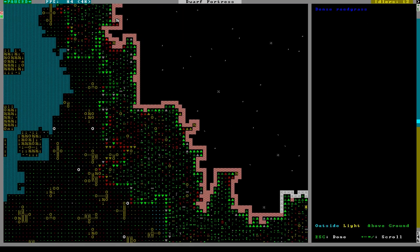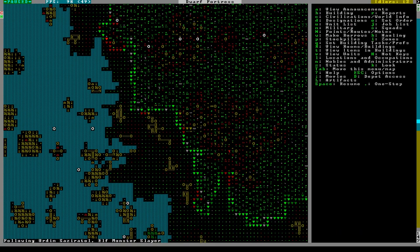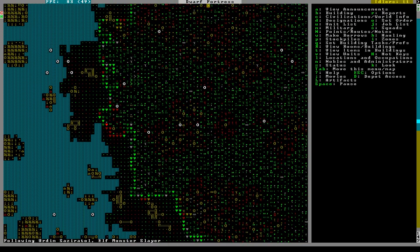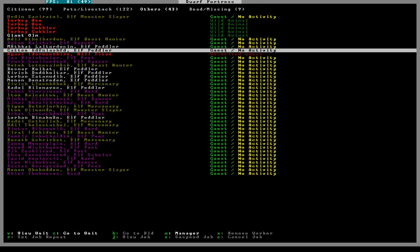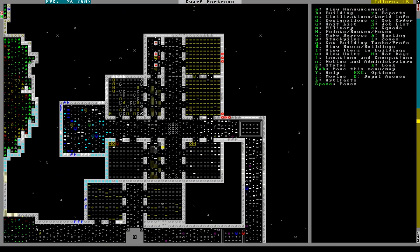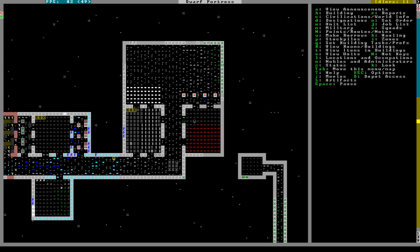There's a monster slayer - where is he? Let's see if he attracts the titan. I don't see him moving. I think we're just gonna have to go out and kill him. It's making me kickstart my industry and start the process of making steel, but I just don't know.